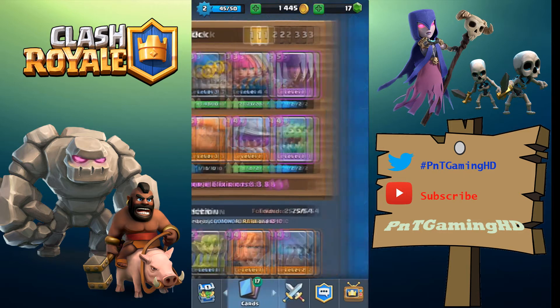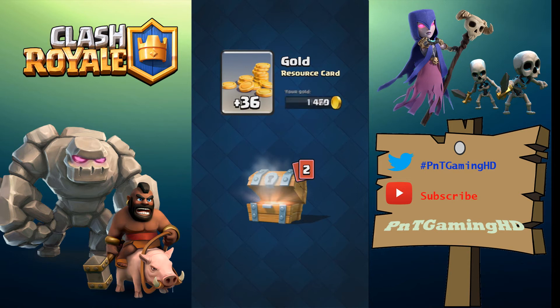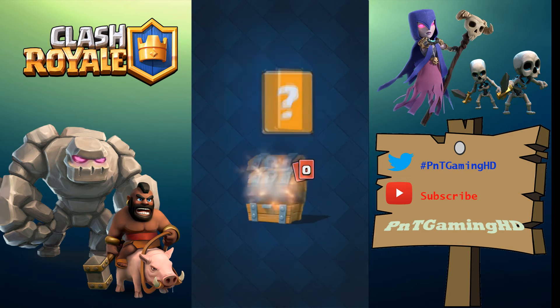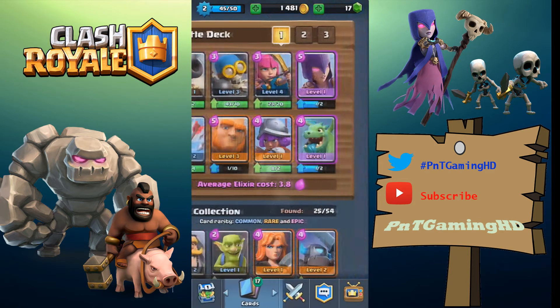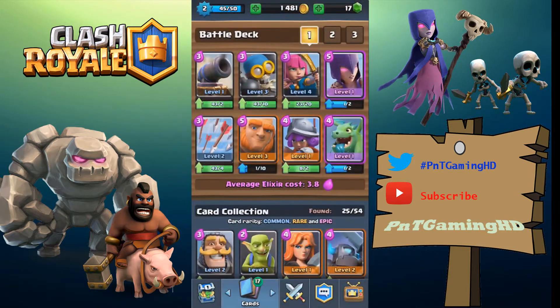Let's start with a free chest, which could be pretty awesome. We got some gold, some cannons, and a goblin horde. I did play a bit without recording — I was trying to push and started using a spawner deck.